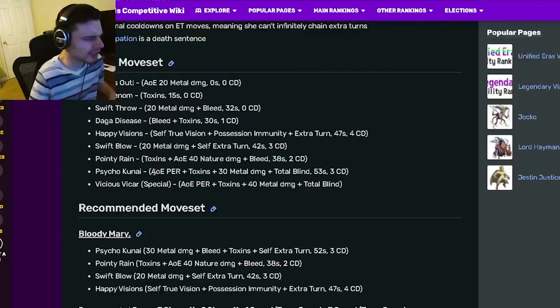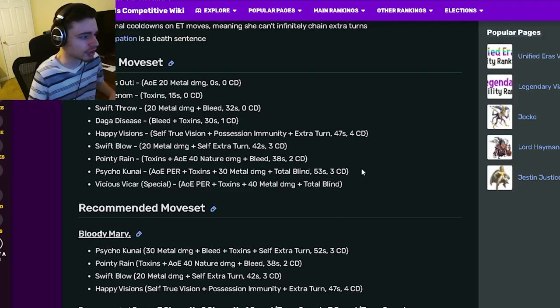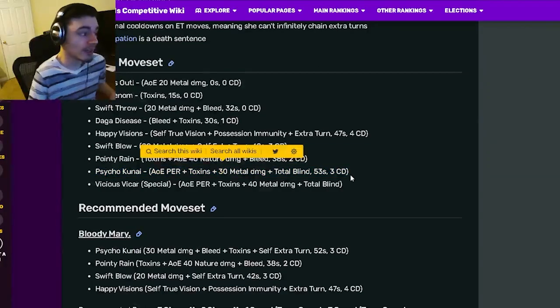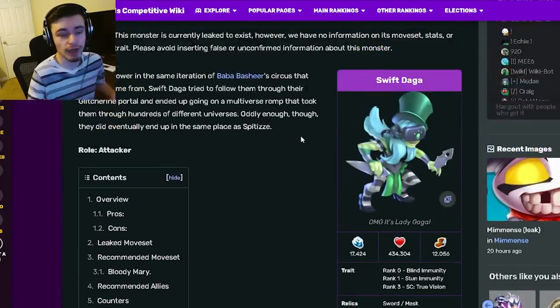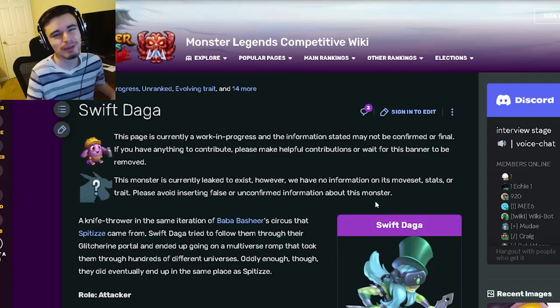She has some other moves worth using too — the AOE move with toxins and total blind is really good; I don't know why they don't highlight that move more. Definitely use that one as well. Overall, she's a really great monster, so go ahead and use her. Let me know in the comments if you think she's good and if you're going to get or use her. And as always, like, share, and subscribe — goodbye!